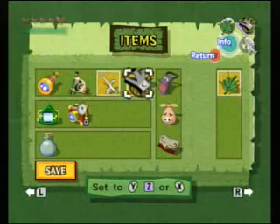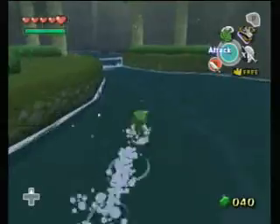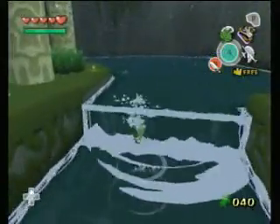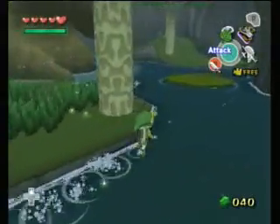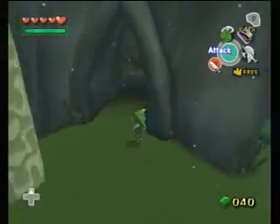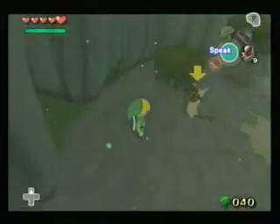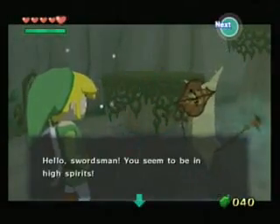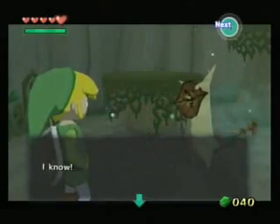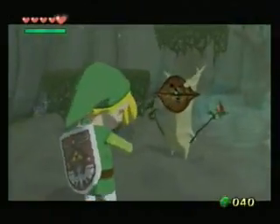Hey guys, this is Usumachi and welcome to part 25. Let us continue here at the Forest Haven. I'm going to show you real quick what you can do with the Boko Baba Seed, which I believe I haven't shown you yet. You can get a free potion by just trading those Boko Baba Seeds. You really can't use them for anything else other than selling them to the beetle shop, and it won't really give you that much money in return, so I highly recommend that you collect them just for giving them to this guy.